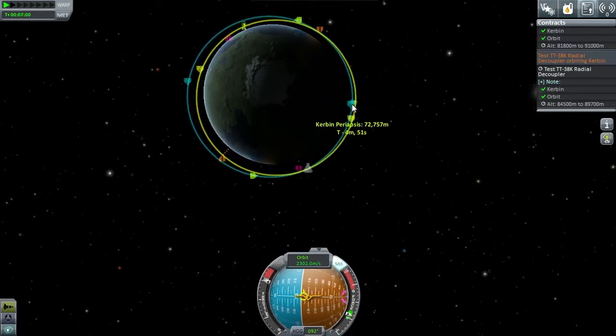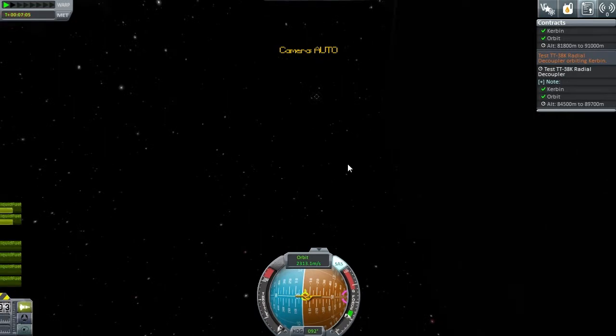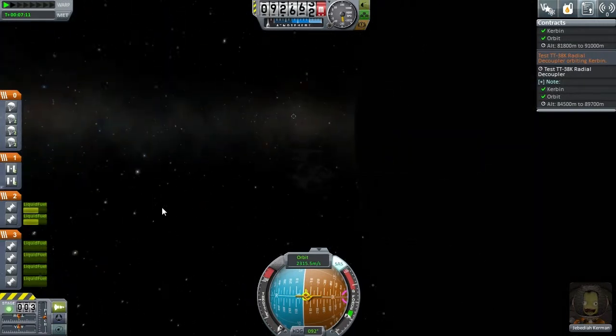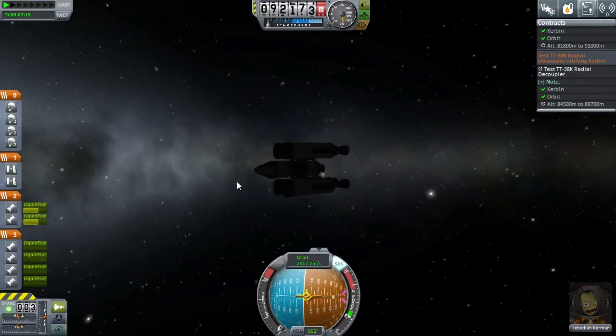Somewhere between these two altitudes will be the height we want, and then we can try and sort out how we're going to meet up with our friend over there. Wow, half our fuel is already pretty much depleted. Okay, so we just have to wait until we're in the right place.